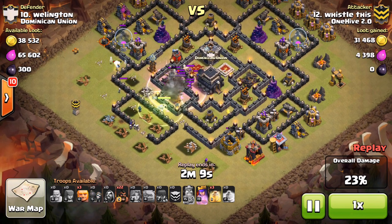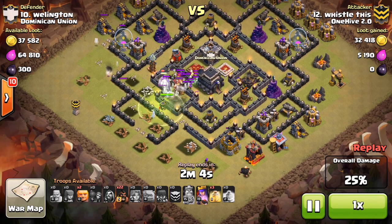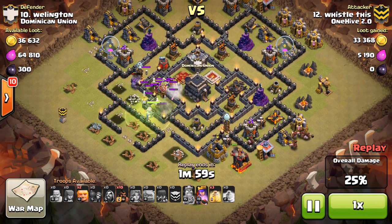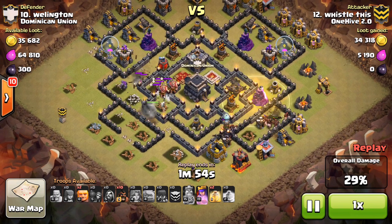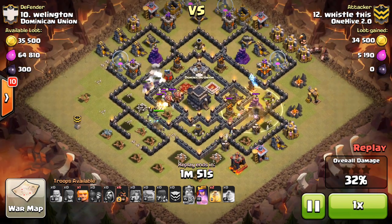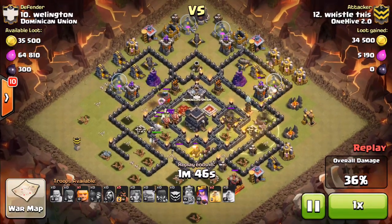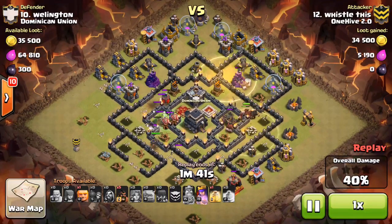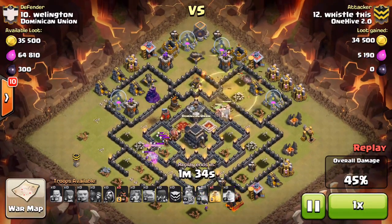He ends up having three heal spells throughout the rest of the base, which is just usually huge. He sends his Hogs in as soon as he knows — but watch that one Giant he sends in first, it's pretty crazy how far it makes it. He ends up having his Hogs go through perfectly, knowing where the Teslas are after getting those first two initial ones on the left side. Perfect heal spells. He gets his Hogs rolling in that counterclockwise motion again — and there's that Giant still going, getting healed again, a second time.